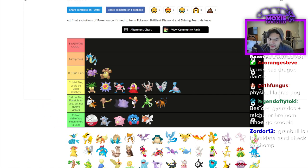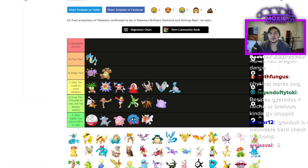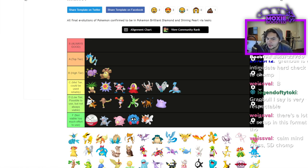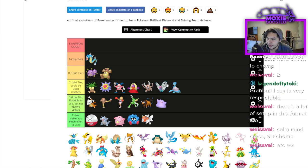Ditto is always going to be Ditto. It really only works well in Restricted formats where there's a giant powerful target to copy. In non-Restricted, when are you going to bring it? If you copy an opponent's Garchomp you just have a worse Garchomp. Most setup in this format is a single Swords Dance from Garchomp or Calm Minds from Cresselia, and Ditto's low HP means it doesn't take full advantage of what Cresselia sets up. D tier.